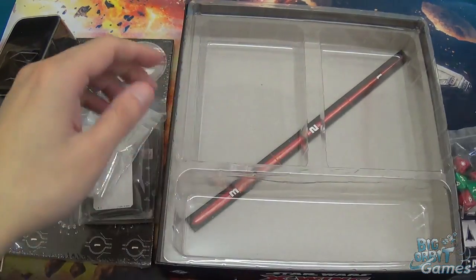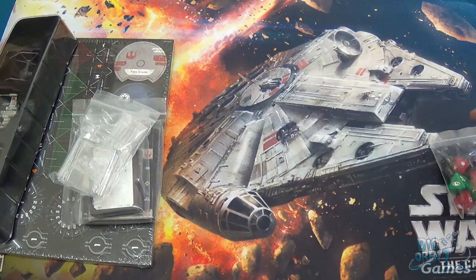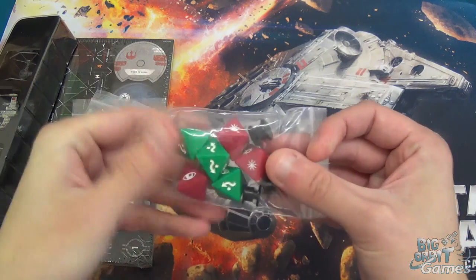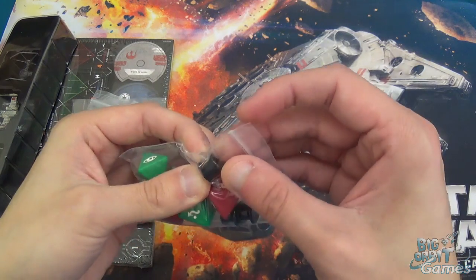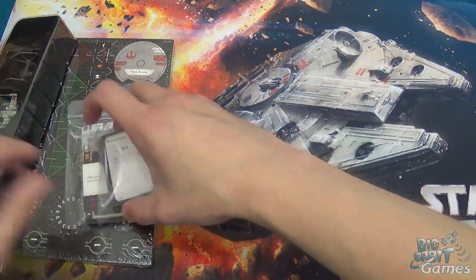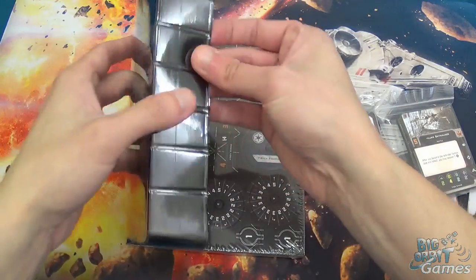Let's put some of this back in the box and move it out of the way. The dice haven't changed — exactly the same. The connectors for the maneuver dials haven't changed either, and neither have the flight stands. Let's have a look at the stuff that has changed, starting with the miniatures.